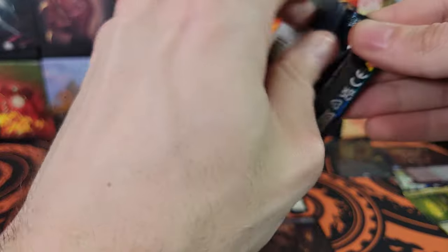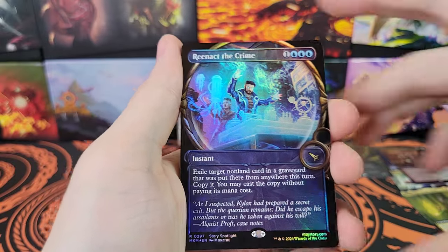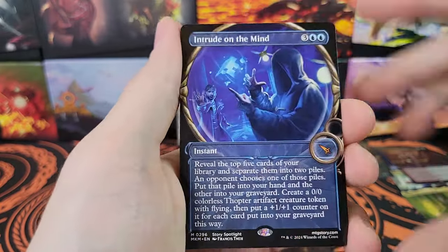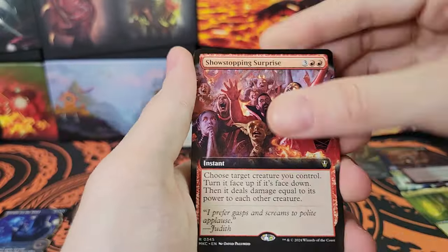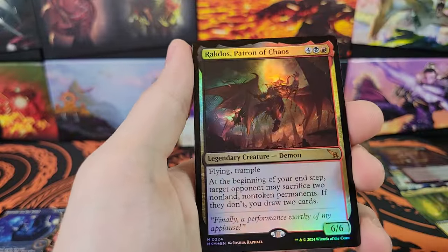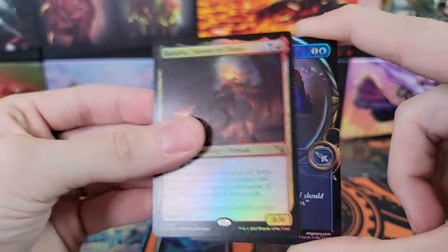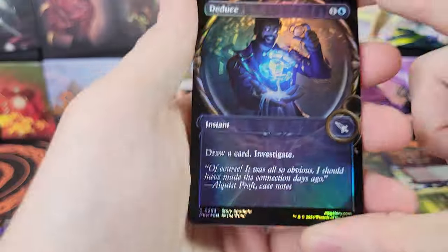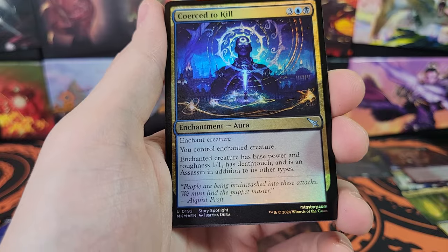This is our last pack. Will we get a serialized card? This is the moment of truth. No. Reenact the Crime - it's not even a good card. Sheesh. Intrude on the Mind, Borderless - so we got a Mythic at least. Show-stopping Surprise for Commander. Rakdos, Regular Border Foil Mythic - very cool. So that was a double Mythic pack. I guess I'll take a double Mythic pack instead of a serialized - because that's what I got.